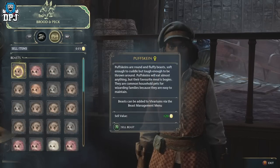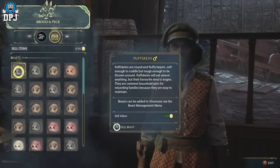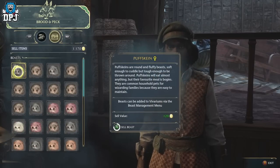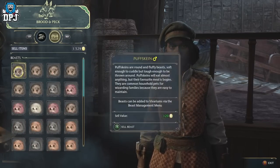We all know about the fastest method in earning money within Hogwarts Legacy — to capture and sell those beasts to the vendor, the Brood and Peck vendor within Hogsmeade. Today I bring you the quickest method in doing this. There's no other quicker way — you will earn thousands in minutes.